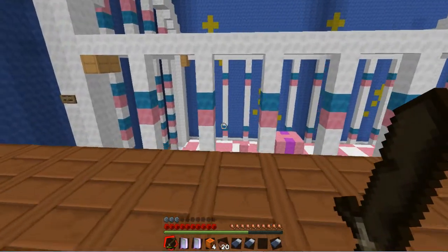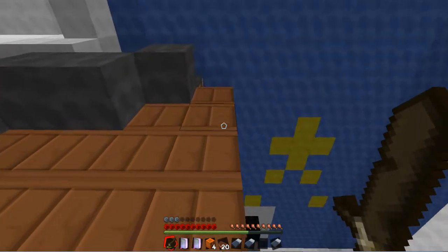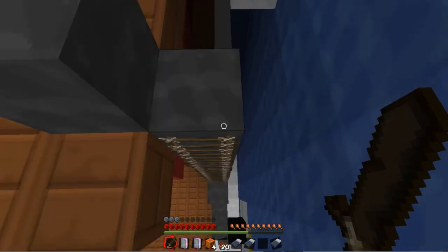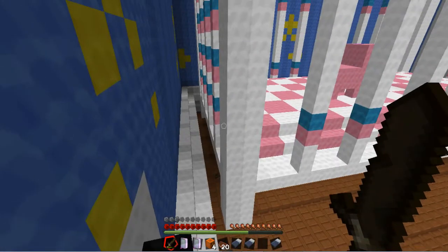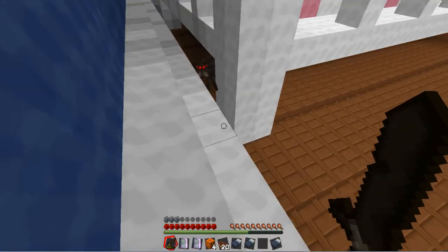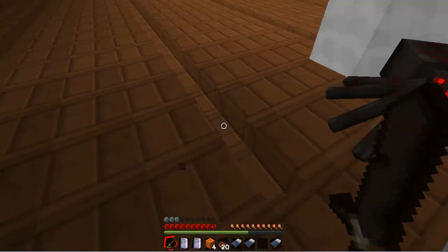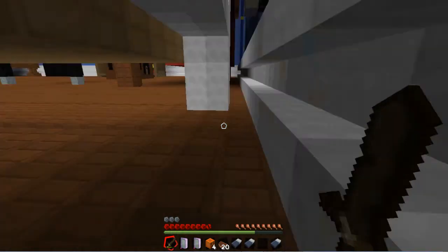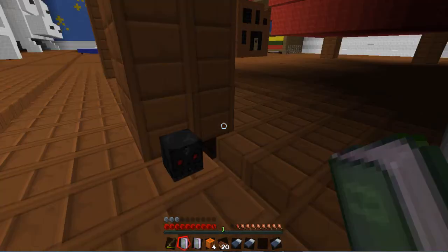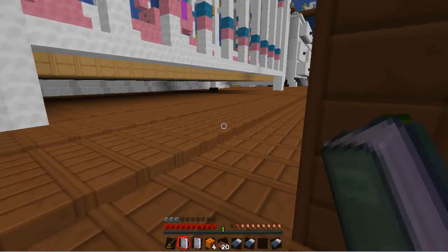All these wither skeleton skulls. Alright. Don't jump — use ladder. Thanks for that, guys. Using ladder. What is in there? Hello, spider. What do you want? Ow, hello. Let me just try this then as well — if these wither skeleton skulls are the Pizza Planet tokens... I don't know.